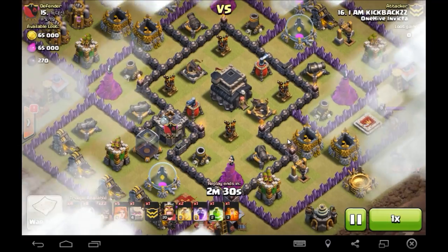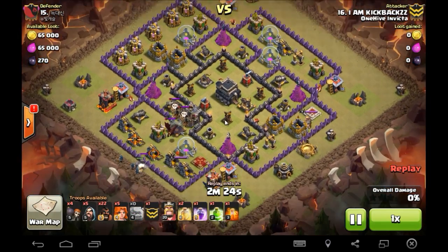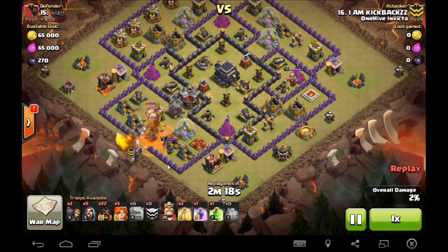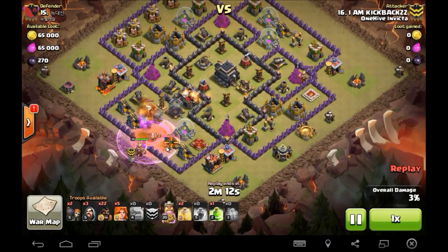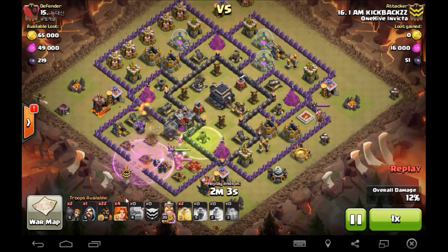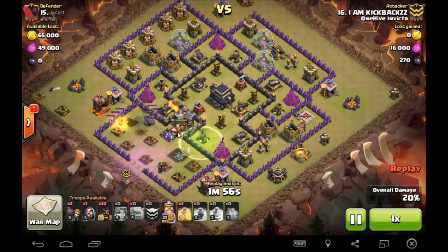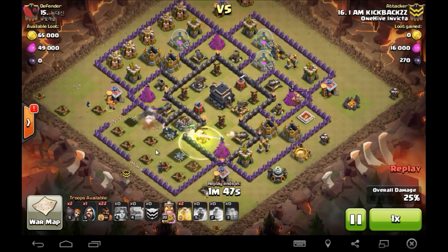Kickbacks does this without a queen — goes in shattered with five valks, no queen, 22 hogs, eight wizards. He loads up a couple wizards in the middle to make sure the CC troops get taken care of. Drops the golems in — CC troops lock on, no big deal. They also lock on the defensive queen as does the king. This whole section is going to get taken care of. Valks are going to go in — there goes the jump. They speed right in and one-shot that stuff, though they go to the wall, which is a bit frustrating.